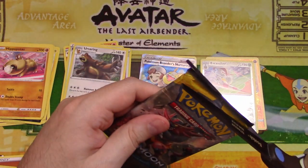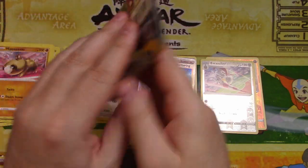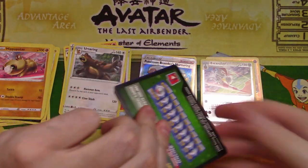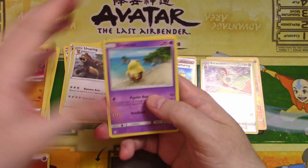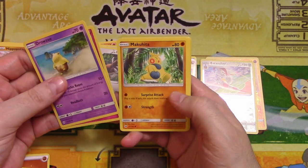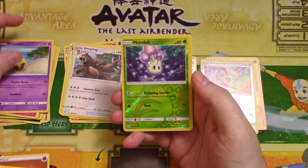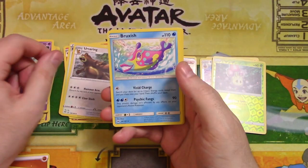Moving to Sun and Moon. I can hear you all cringing every time I use my scissors — don't worry, the cards will be fine. From the Sun and Moon pack: Drowzee, Cutiefly, Makuhita, Snubbull, Alolan Rattata, foil common Morlul, and Bruxish. That is a weird looking fish.